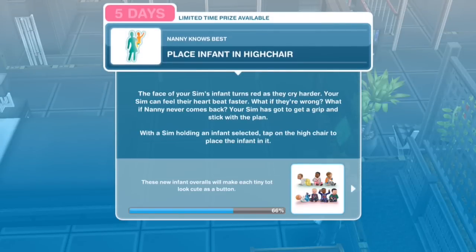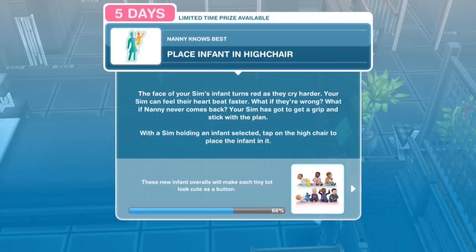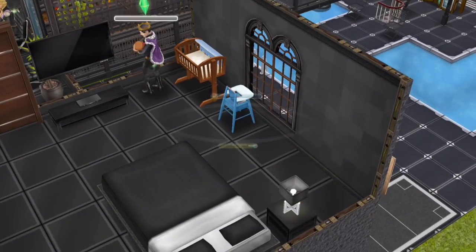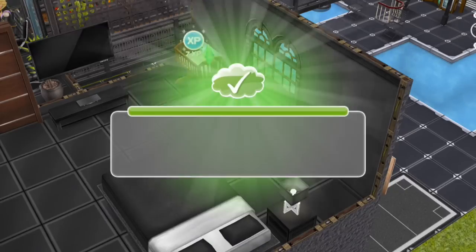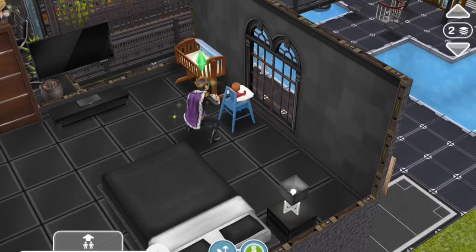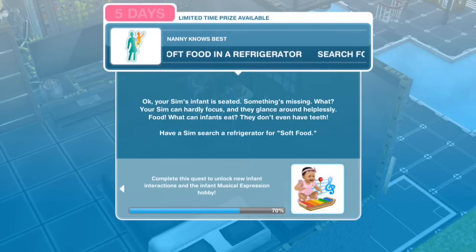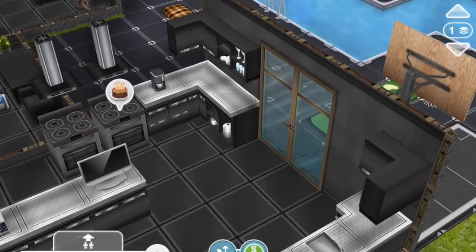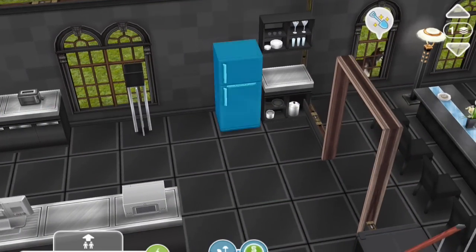Place infant in high chair. The face of your Sim's infant turns red as they cry harder. Your Sim can feel their heart beat faster — they've got to get a grip and stick with the plan. With a Sim holding an infant selected, tap on the high chair to place the infant in it. Search for soft food in a refrigerator. Your Sim's infant is seated but something's missing — food. What can infants eat? They don't even have teeth. Have a Sim search a refrigerator for soft food. Search for soft food for nine and a half hours. This is making the Sopranos seem like really bad parents because they've already raised a couple of kids.